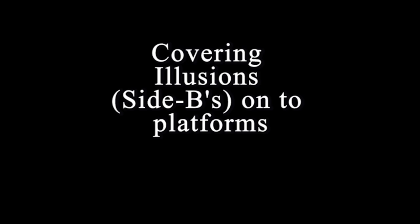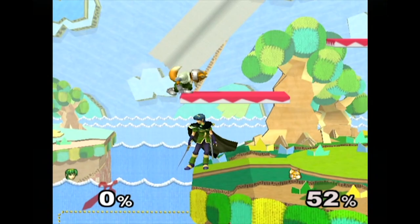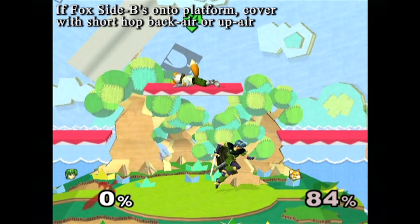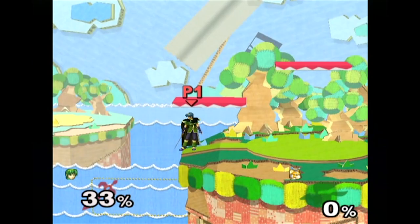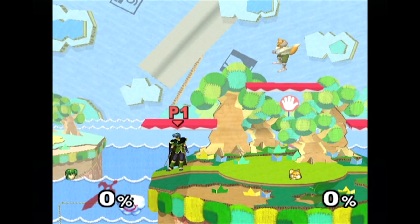The last option we need to look for is an illusion onto the platform. Again, the best thing to do here would be to go out and interrupt Fox before his illusion even gets going. But if this is impossible, we can simply position ourselves in a good spot to cover all the options. From here, Marth can short hop back and up air Fox if he illusions onto the platform. If Fox decides to up B, he can revert to using forward air or forward smash again like the early examples. He can also preemptively do an up air expecting Fox to side B, and if Fox instead charges up B, he can wavedash forward to jabs or forward tilt to interrupt it, or even short hop instant fair to a combo, or instant fair to fastfall to cover anything going above.